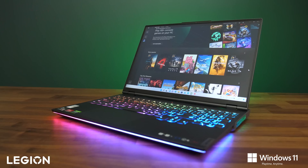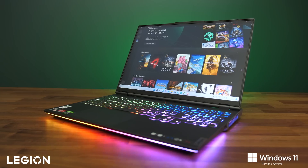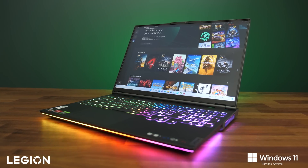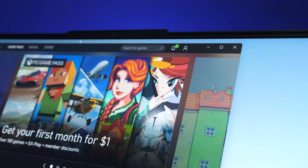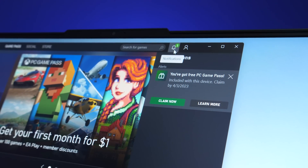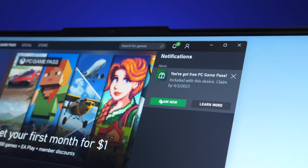Just before we get to the second feature, Windows 11 also has the Xbox app integrated and ready to go, so you don't have to install it yourself like in Windows 10. This is used to access PC Game Pass, and Lenovo's Legion 7 comes with 3 free months, so you can start gaming with more than 100 titles straight away.